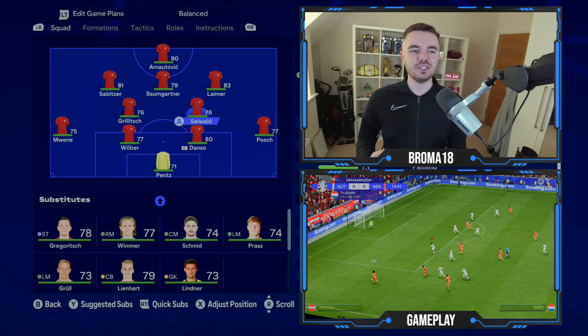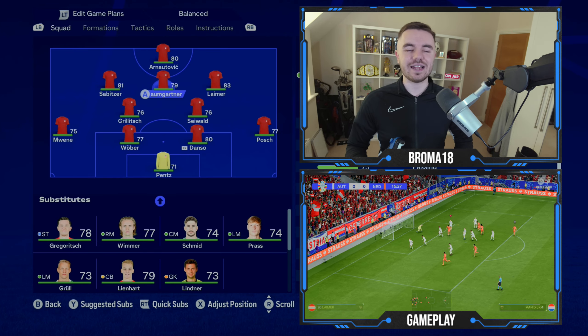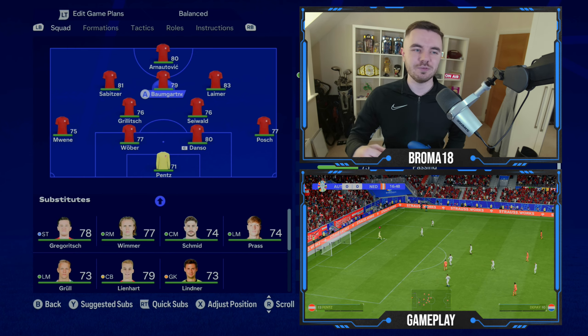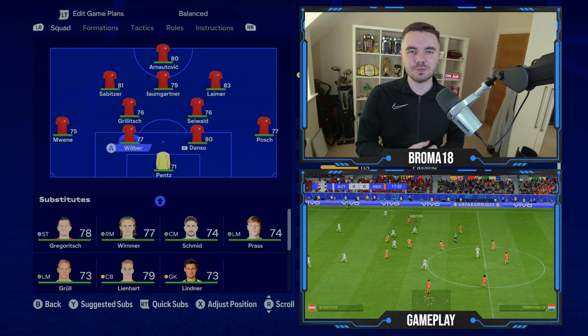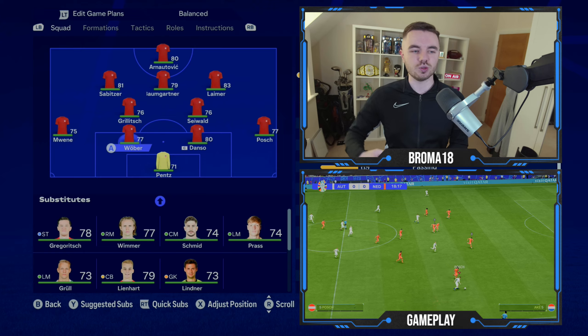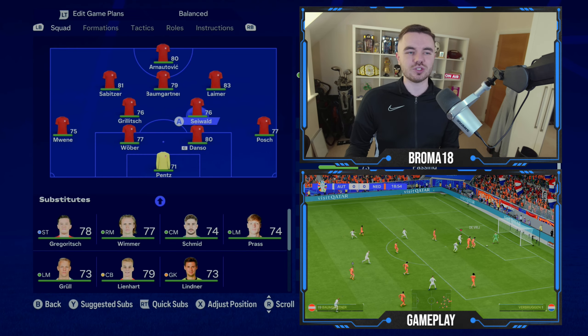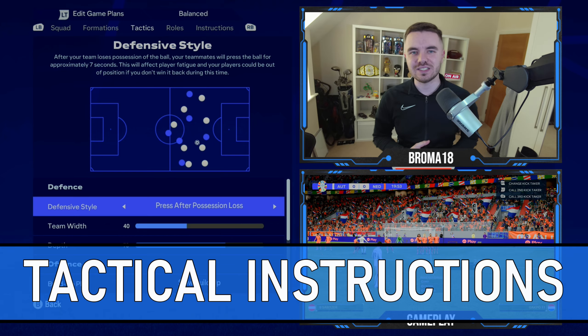With regards to the lineup, he's experimented quite a bit — tweaking and tinkering — partly because of the high energy they utilize. He's trying to filter players in and keep people rested here and there. They've really switched between quite a lot of centre-back pairings, using a different pairing for every game in the group stage. In this case we're going with Danso and Wöber, though he's also used Lienhart and Trauner. In terms of the starting lineup you can tweak and adapt it as you see fit.